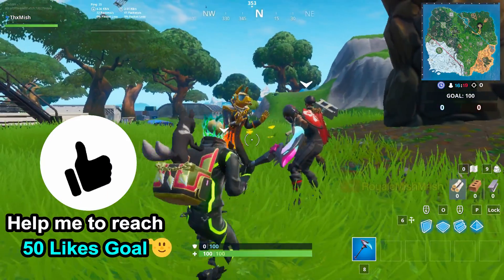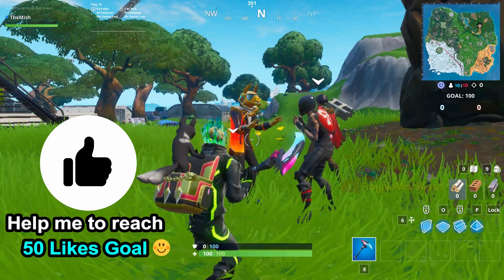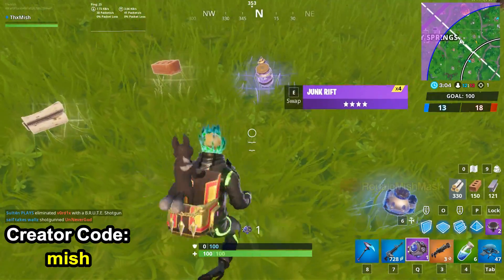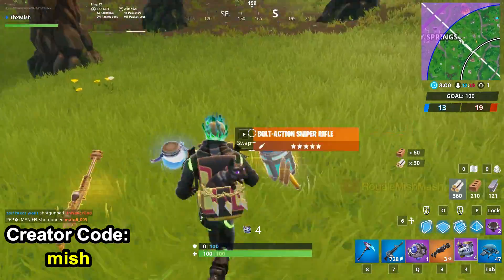Hey guys, welcome back to my channel. You can get the Junk Rift from the balloon roots. Once you get the Junk Rift, just build the structure like this and use the Junk Rift to complete the challenge.